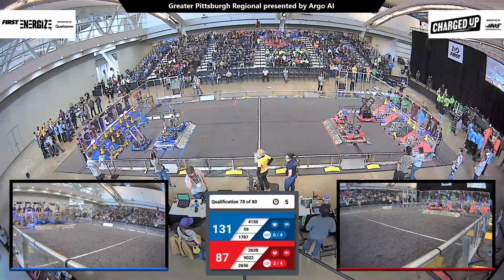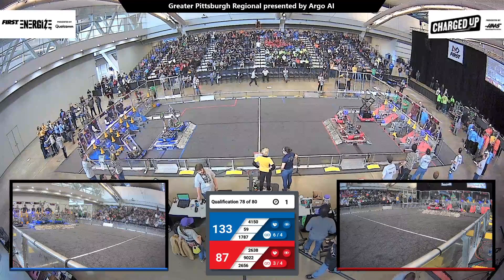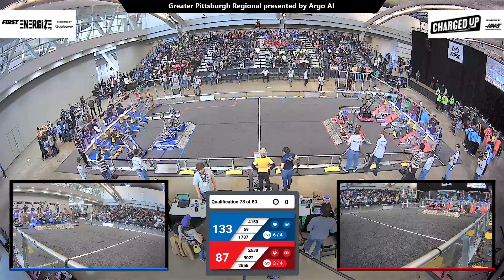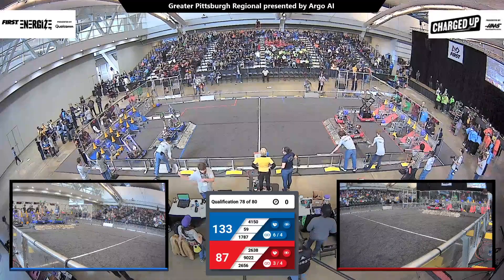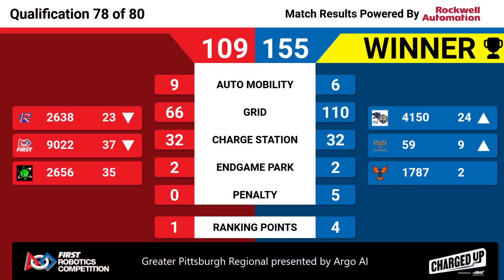9022 holding short there inside the red community — parked. Blue alliance with two robots engaged, and the Flying Circuits parked inside the blue community. The blue alliance is your winner with a final score of 155 to 109.